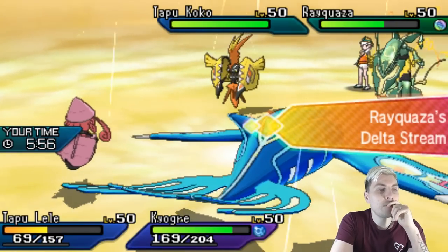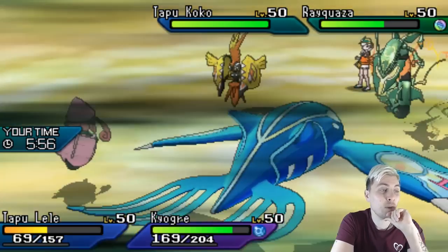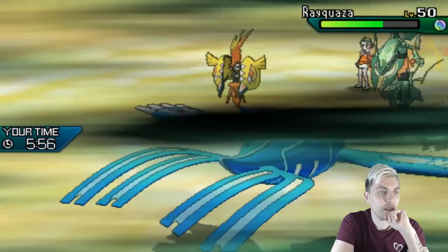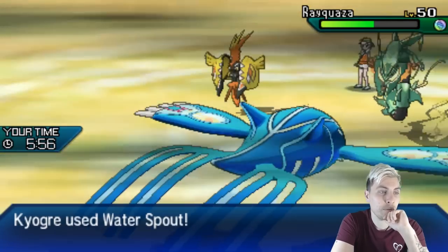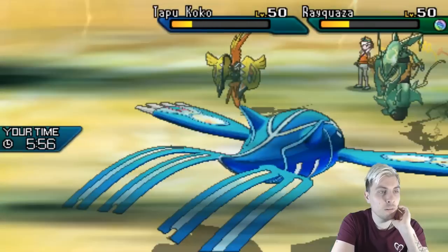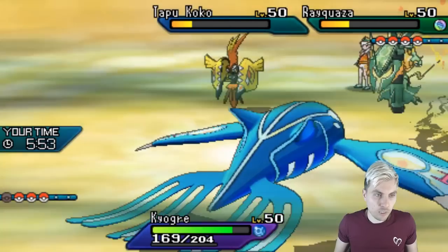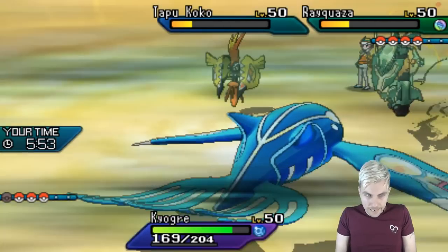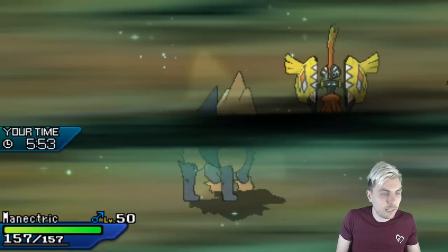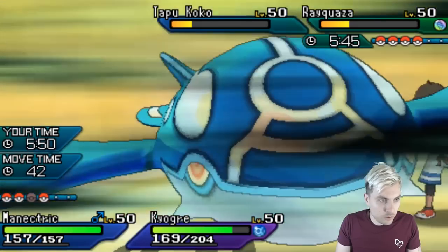One of the things we could have done there was switch Manetric in for Lele — or Lunala would have been the better one, obviously. Poor Lele, we did well. That's revealing it's Life Orb Rayquaza as well, so that's something we need to keep in mind. Now losing Lele, the Incineroar becomes a bit more of a problem with its Fake Out support when it comes back onto the field — and you have to imagine it does come back pretty soon.